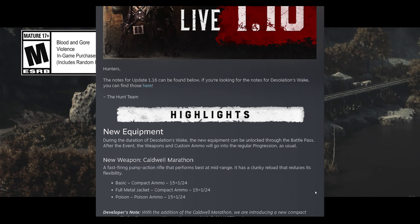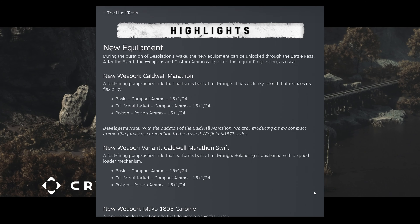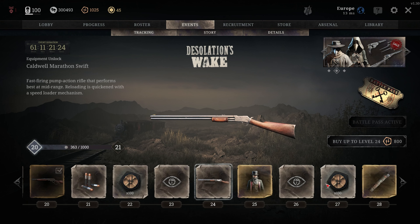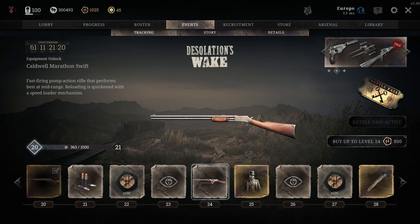We've got two new guns. The first one is the Caldwell Marathon — a pump action rifle with compact ammo that has both FMJ and poison ammo as special ammo. It unlocks at level 11 in the battle pass and has a swift variant that unlocks at level 24.